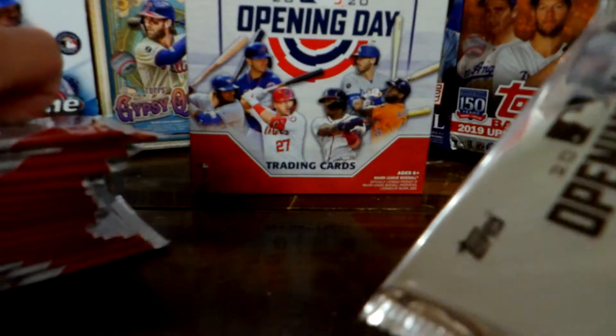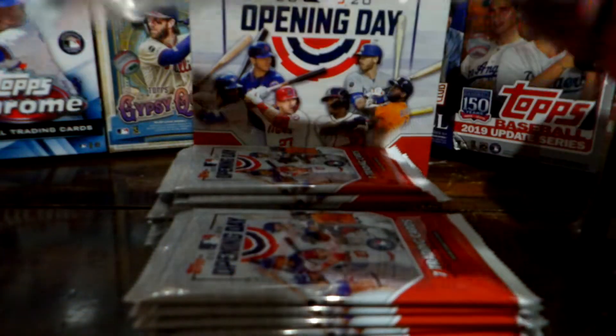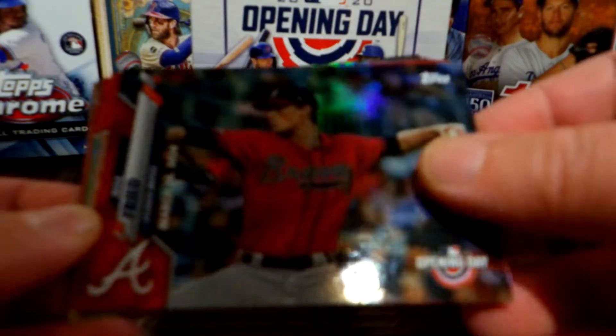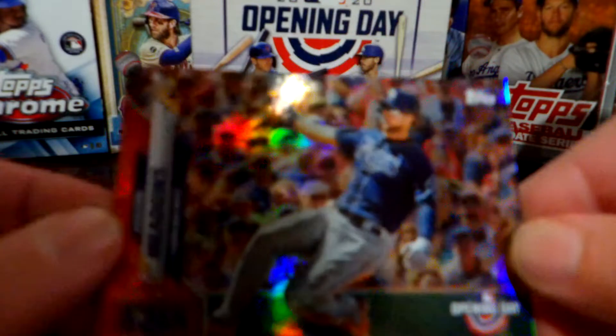Let's open the red parallel pack first. Hope everyone's having a good day today — pretty productive for me. We got an Orlando Arcia card that looks really cool, a Max Freed card, Mad Rosario, Tommy Fam, Zach Gallin, Javier Baez — that's cool — and Austin Meadows. Really neat cards in this parallel pack.